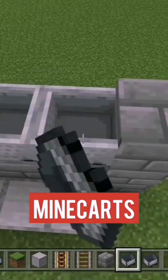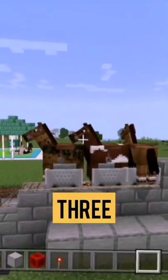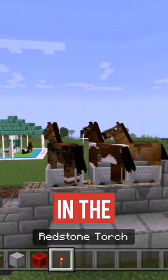Then just add your minecarts. After that, place 3 tamed horses with saddles in the minecarts.